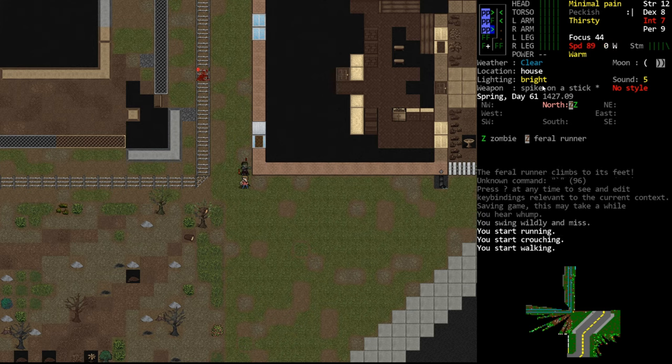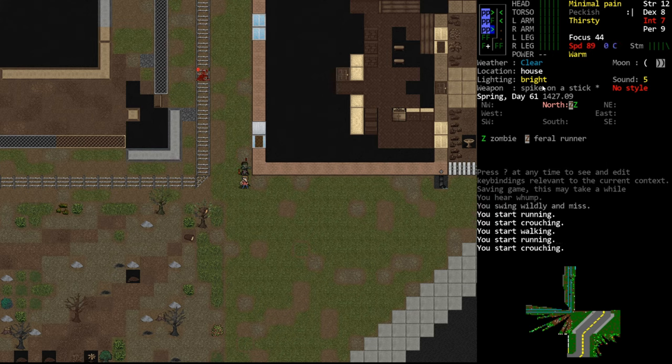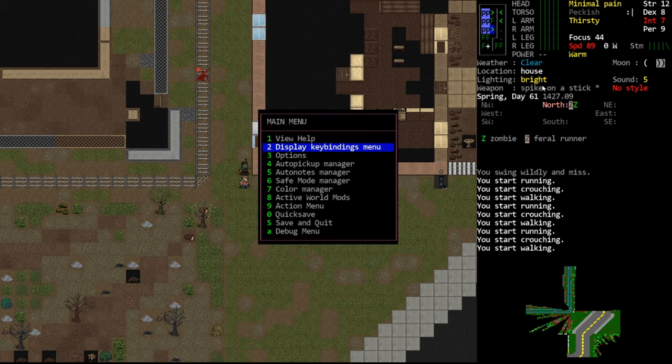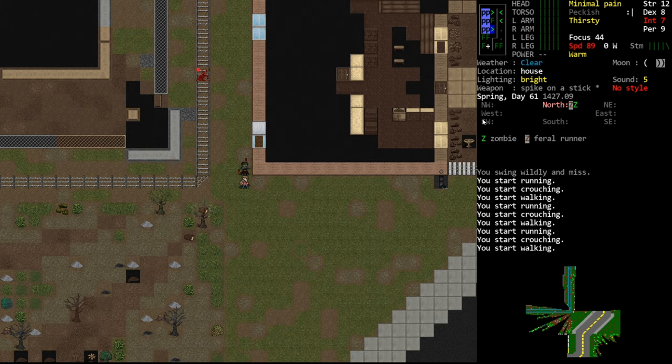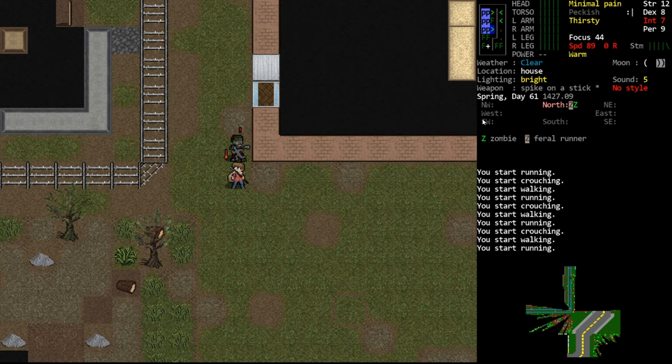We're going to run, and we never talked about movement modes. There are three movement modes in Cataclysm: walk, sprint, and crouch. We toggle between these using the double quotes key — that's shift-apostrophe. You can also set individual key binds for crouching if you want. In this tile set there's an indicator over our character based on movement speed: a small running figure for sprint, crouching figure for crouch, and nothing for walk. You can also see your movement mode in the status area — W for walking, R for running, C for crouching. Walking is your default movement mode.